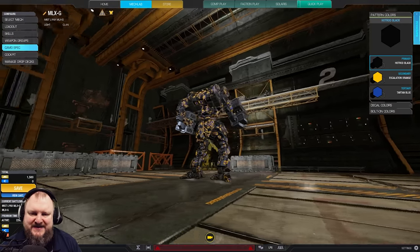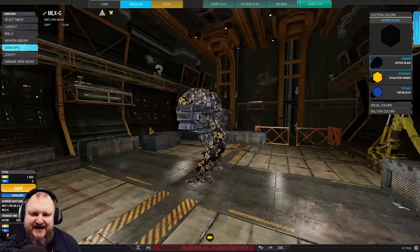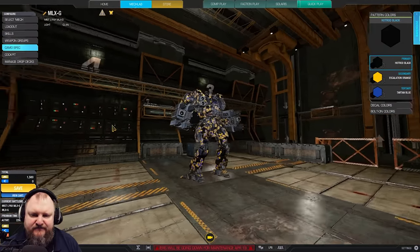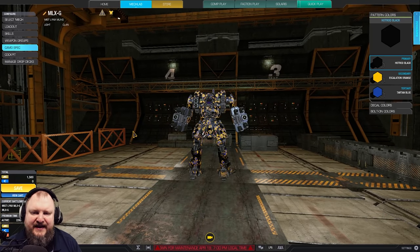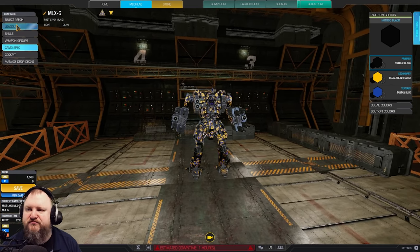Let's turn this bad boy around. This is a Mistlynx in the G variant, and as you can see, it is heavily armed with heavy machine guns and lasers, and we will be tickling a couple of Mechs — hopefully — in the toes. Shall we?